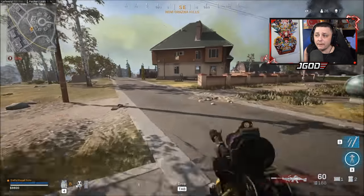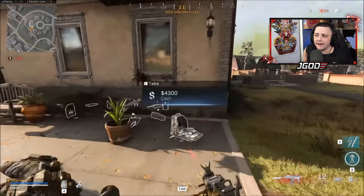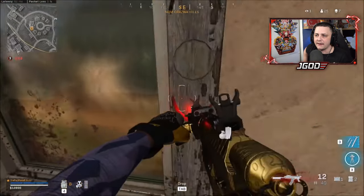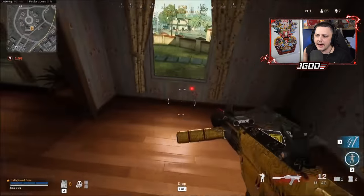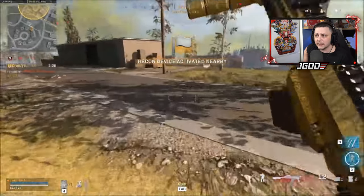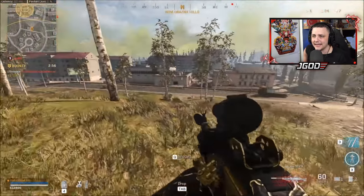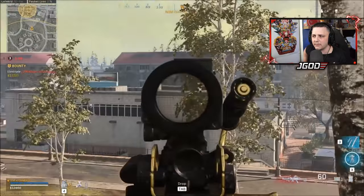He could go for a bounty — there's one right in this room and he has cash, but he still needs to get his self-revive. He has another cash stack of 4,500, double-checks the building, creeps in, grabs it — pretty solid. He has a good loadout now; he just can't get downed because he needs to get back in the right situation.